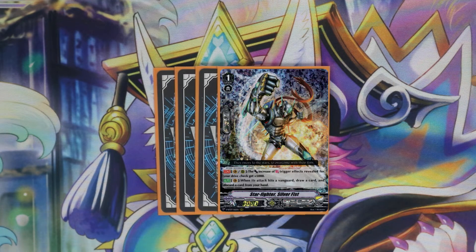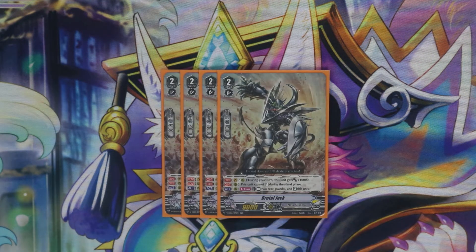The most important grade one in the entire deck is Silver Fist. Silver Fist gives himself an additional 5k when we check a front trigger, and then on top of that on V when his attack hits you can draw a card and discard a card. So he's great for filtering, and we're also going to be able to make our power high enough to meet certain skills which we'll talk about later.